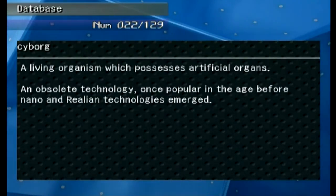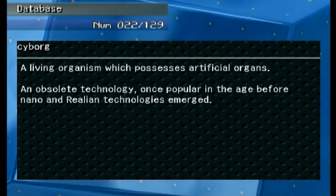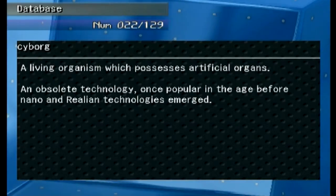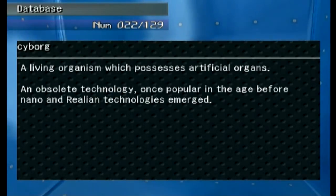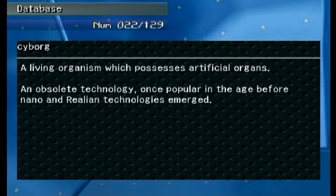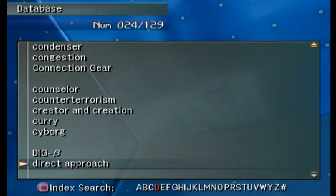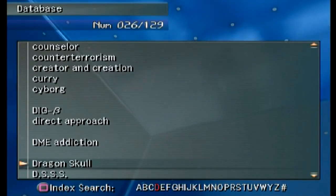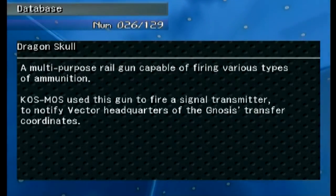'Cyborg' is new as well — it's a living organism which possesses artificial organs, pretty much a human that straps mechanical parts onto himself. It's an obsolete technology, once popular in the age before nano and Realian technologies emerged. So in other words, there are nanomachines and there are Realians — so why be a cyborg anymore?